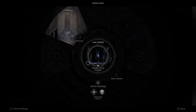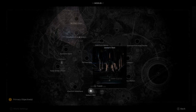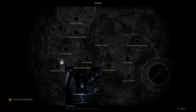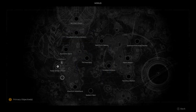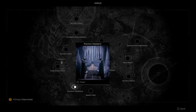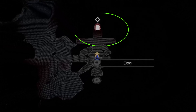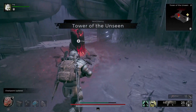Now, if the question is what should I do — the question mark was on the left side, and as you can see I just unlocked it: that was the Tower of the Unseen. The best way to do this is by finding the closest checkpoint and then going in that direction. What I did was go all the way to the left until I found this checkpoint, which is Tower of the Unseen.